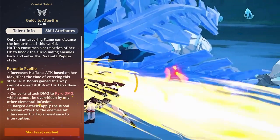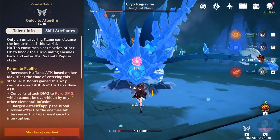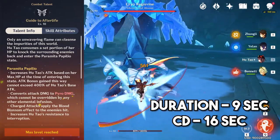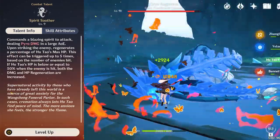Her charge attacks apply the Blood Blossom effect on enemies hit. Enemies affected by Blood Blossom will take pyro damage over time every 4 seconds. Hootau's elemental skill duration is 9 seconds and the cooldown is 16 seconds, and her elemental skill ends if she leaves the field. Next is her elemental burst, Spirit Soother.